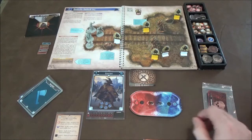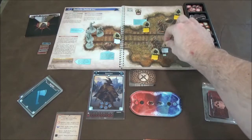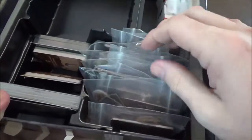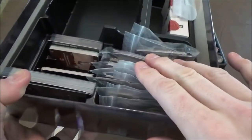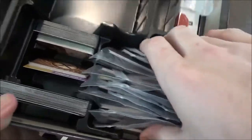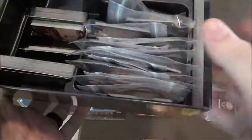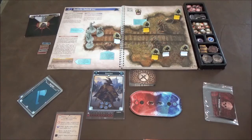The monster decks and initiative tokens go in the little bags along with the standees. The drawback is where to put them when you're done — they all kind of just fit in here if you squeeze them in, but you definitely need a different storage solution because the actual monster cards are underneath, so you have to remove all of these to get to those when setting up again.